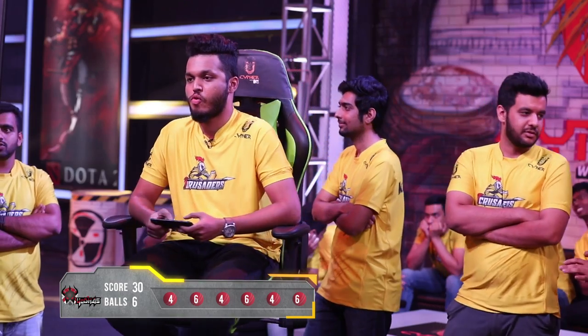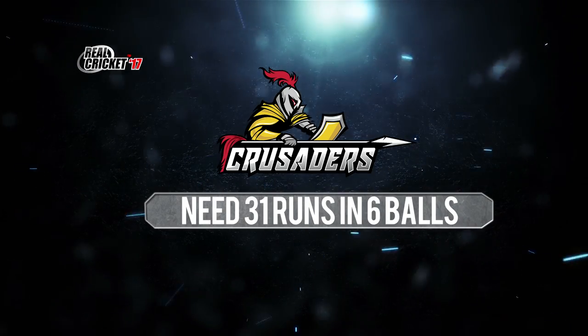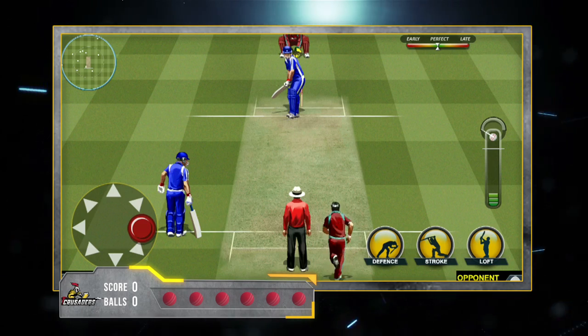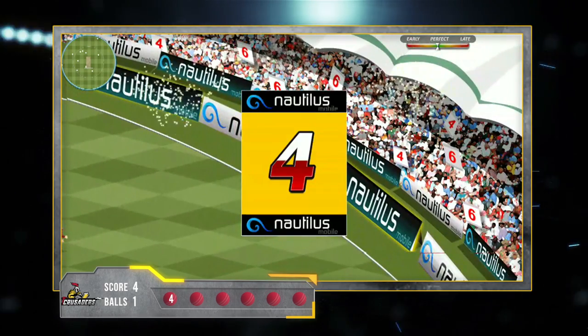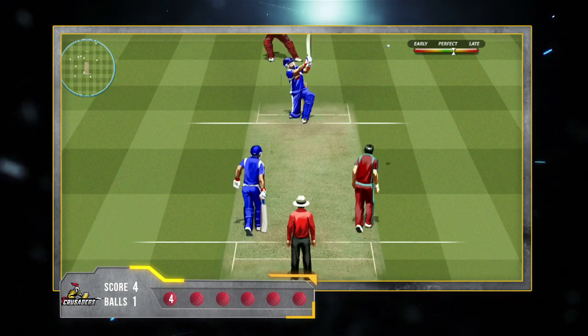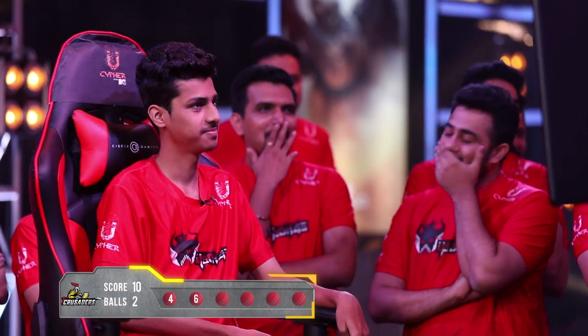What an amazing game! Now it's going to be the Crusaders who need 31 runs to win. It's all on Killer B right now, who is batting for the Crusaders. Ball one goes in and a nice hit towards the boundary, just an inch away but it goes for a four. Ball number two going in and this is a nice hit — looks like he's going for the same strategy as the Yodhas: four and six.